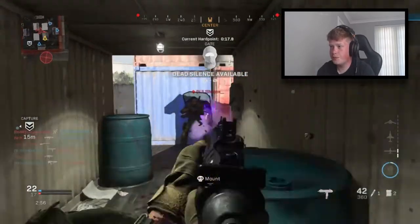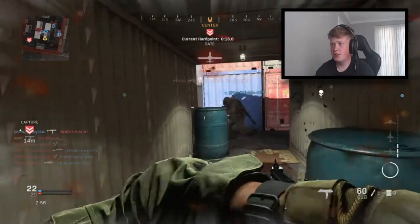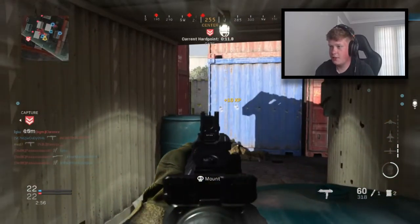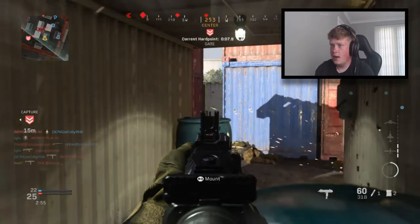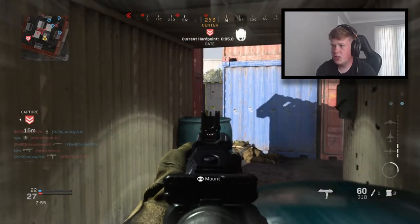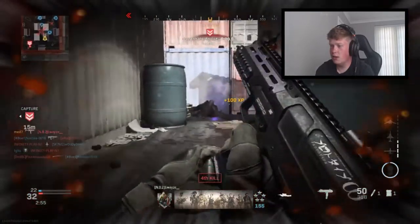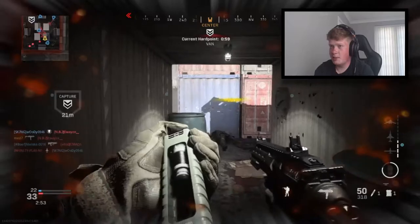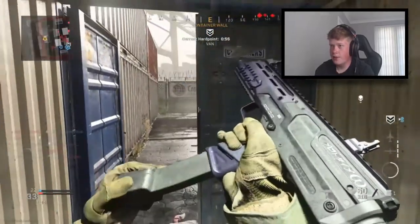This kid with a shotgun is going to get melted. I'm hiding from the VTOL in this crate — I don't want to get destroyed. I still stand by what I said in a previous video: the VTOL doesn't seem to be as good as it used to be at the start of this game. I tried to throw that back but threw my own C4 — oh my god, the shotgun guy again! I'm glad I'm killing him in this crate.